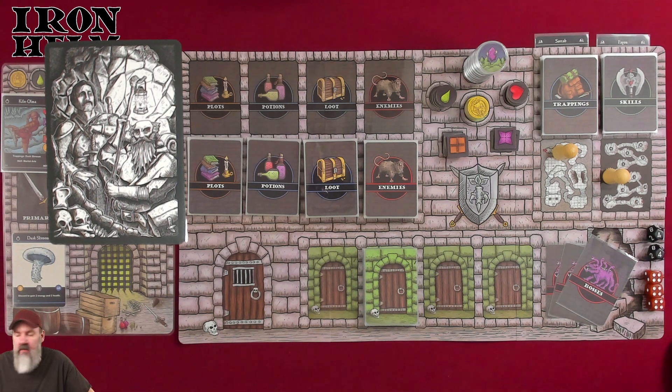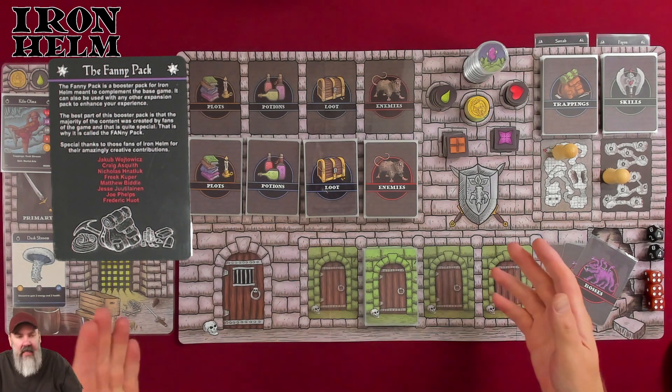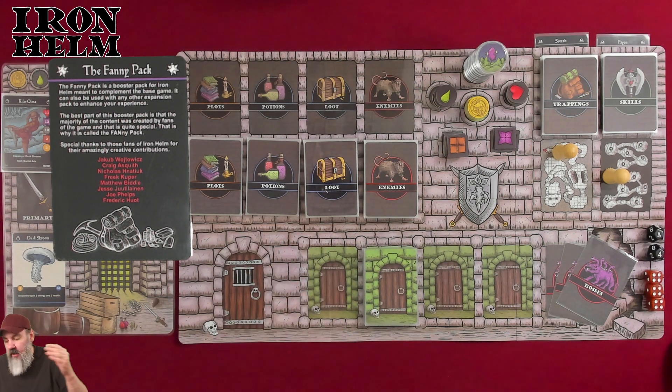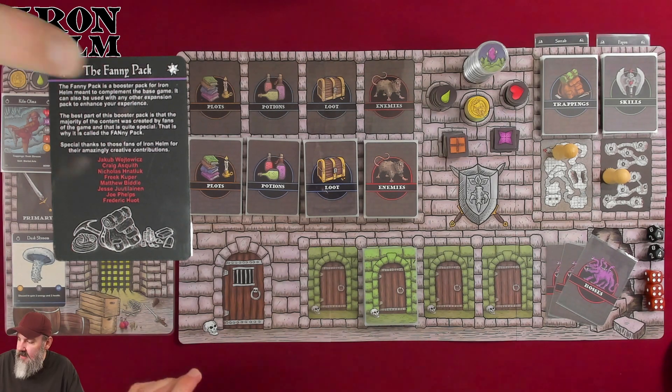This expansion is called the Fanny Pack. There's more awesome Jason Glover art on the back of the setup card. The idea is the same — it's just more. I strongly recommend buying this sight unseen because it just adds more characters, more trappings, more skills, more enemies, more loot, more potions, more plot cards. No more bosses though. The dungeon deck stays the same. The Fanny Pack is a booster pack for Iron Helm meant to complement the base game and enhance any expansion.